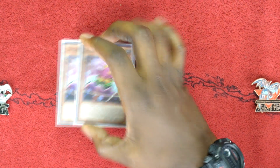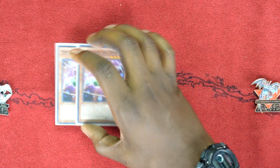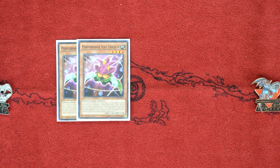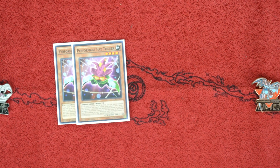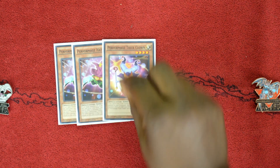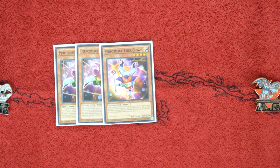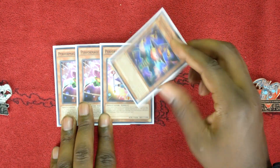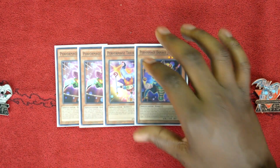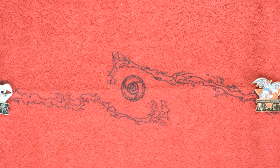We play two copies of Performage Hat Tricker. This card lets you extend your combos. This deck is built for going first and going second — when we go second, we can get an additional summon through Performage Hat Tricker. It's an Earth monster, so it works really well for making Naturia Beast on first-turn plays. One copy of Trick Clown — also really good when sent from the deck to the graveyard, it special summons itself to the field and combos well with Performage Damage Juggler. Both can be searched off Damage Juggler just being in the graveyard, so these work really well with the Lightsworn engine.